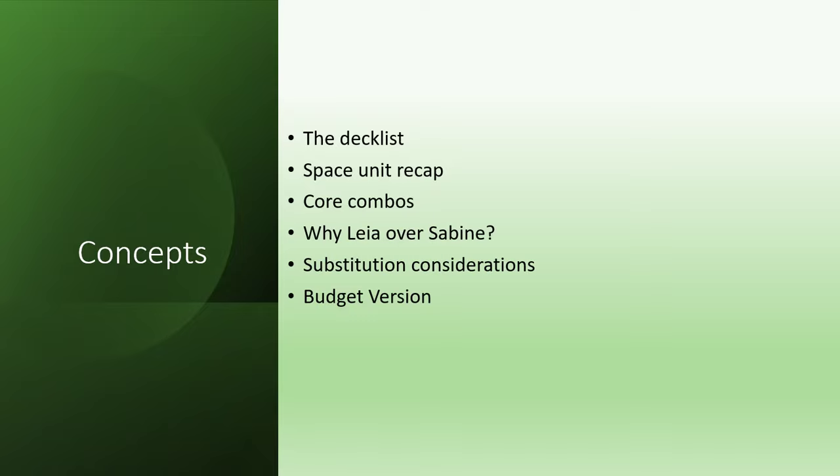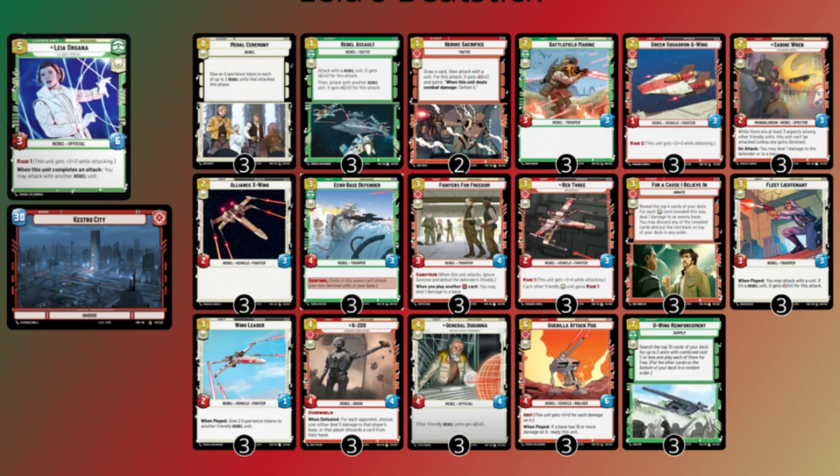After explaining Leia's strengths over Sabine, I'll make some suggestions for substitutions, sideboard, and how to start this deck on a budget. Stay until the very end for some tips on how to counter their core combos.